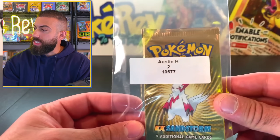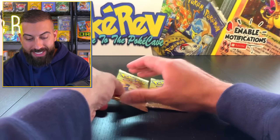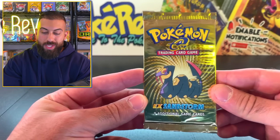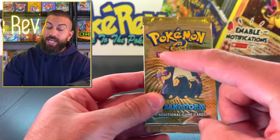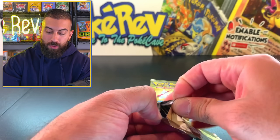All right, let's keep it rolling. Next up, we got Austin H10677 with two packs. Let's start it off with the Seviper artwork. We got EX Sandstorm from the EX era, one of the first, because it is actually from the E-Series as well. Let's do it. Let's see if we get our first EX pull.